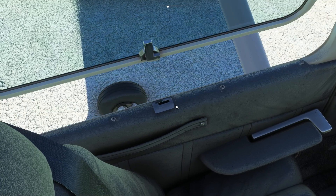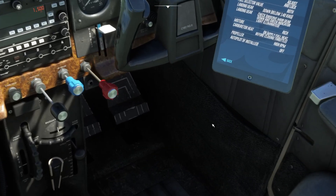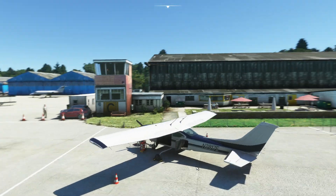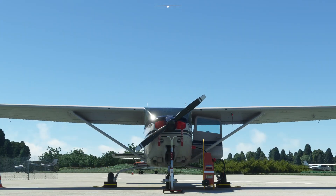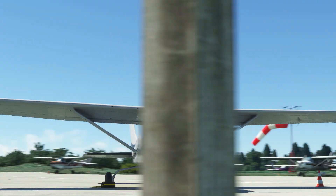As we saw earlier you can open the doors and windows. It's a nice opportunity now to see the static elements with the engine off — the external power supply and the tow bar. You can't turn the pilot and co-pilot on while sat on the ground, which makes sense. Let's open the baggage door as well — yes we can. It's very, very good. Let's put the cover on the pitot tube and on the engine. Very cool — I like that.